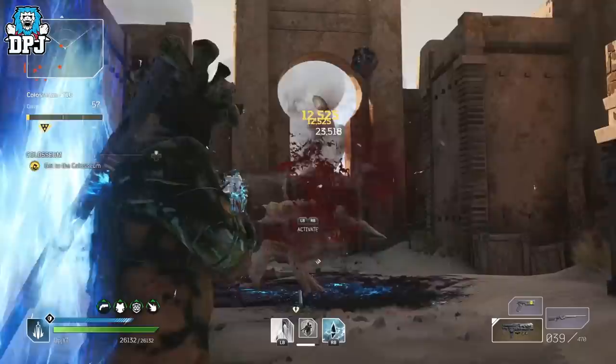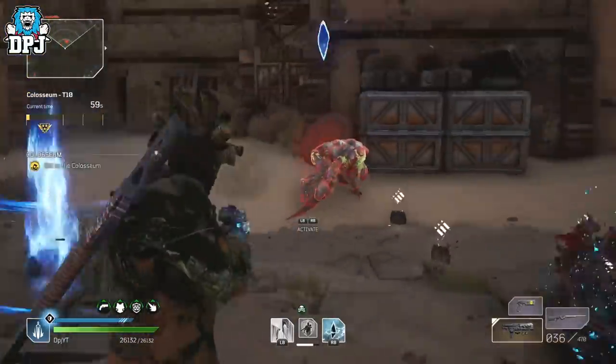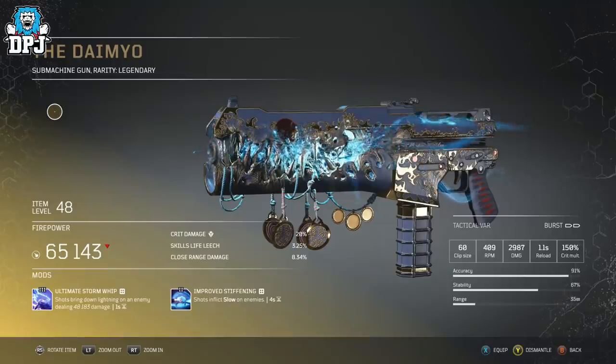The weapon we are taking a look at today is called — I believe this is pronounced the Daimyo, I could be wrong, I normally am. And for those that know of this weapon and how to use it, they'll probably tell you it's quite a little beast. It's a burst SMG, but it does hit pretty hard.